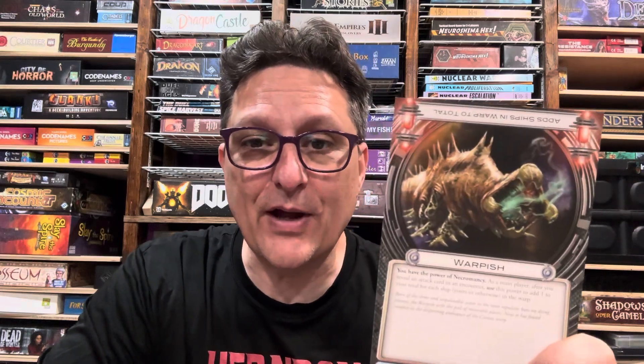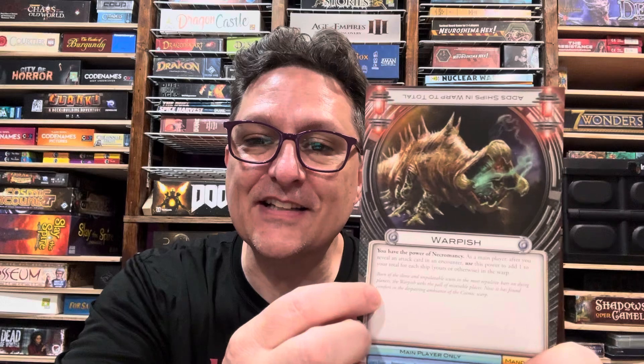So I think there's a clear winner, and for me it's going to be Warpish — the classic alien, a base game alien. Warpish has the power of necromancy. As a main player, after you reveal an attack card in an encounter, it uses that power to add one to your total for each ship — yours or otherwise — in the warp. Very straightforward, one of the shortest aliens in the game.